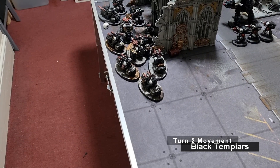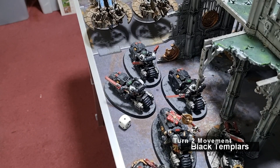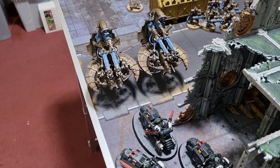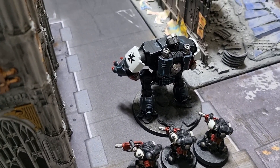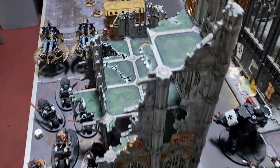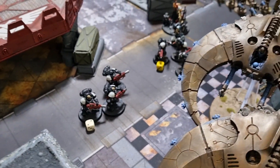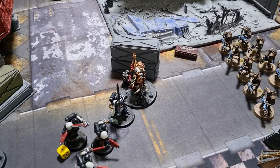Templars Turn 2 movement: the Chaplain got off Fervour of Devotion on the bikers but not Divine Protection. Litany of Hate was achieved via the Bombastic Delivery stratagem. All bikes charged up the left side to bear guns on both Annihilation Barges. In the center, Eradicators advanced behind the Dreadnought. Helbrecht is furious about losing his transport and has moved forward towards the enemy lines.